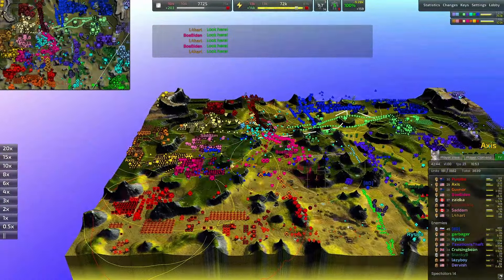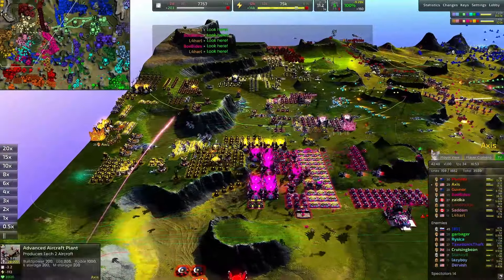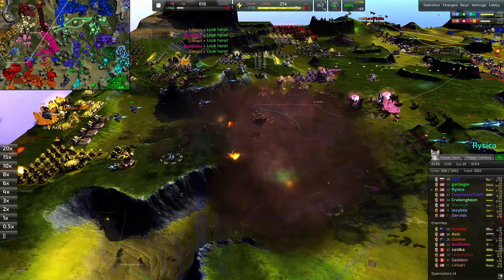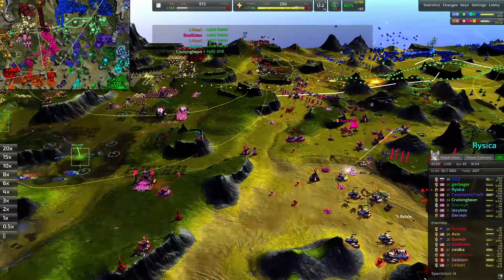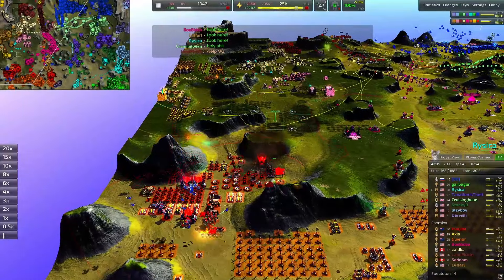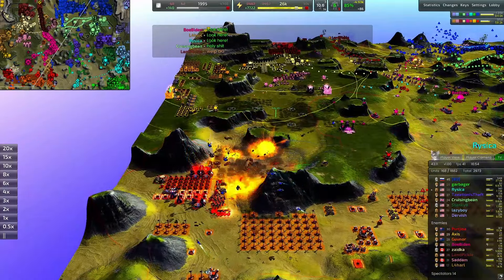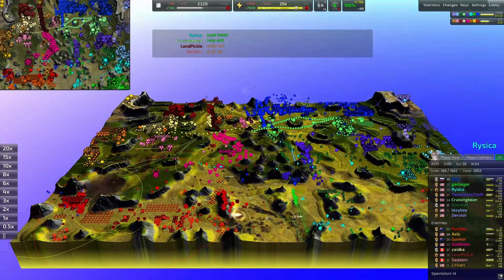Beau Biden has definitely been doing damage right. Fighters out here — oh my gosh, holy cow. The AFUS blew up — I didn't see any bombers in there. There must have been — oh, there we go, atomic bombers for Smiley! Haven't even seen that — that's how sneaky they were. Making a mess of Axis's base and looks like they're also going to be detonating Punjiba's base.